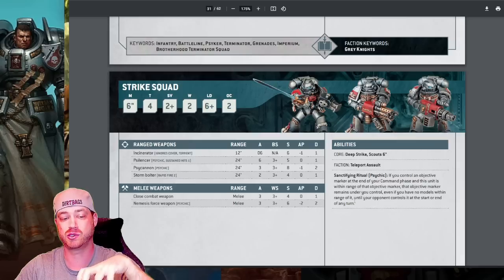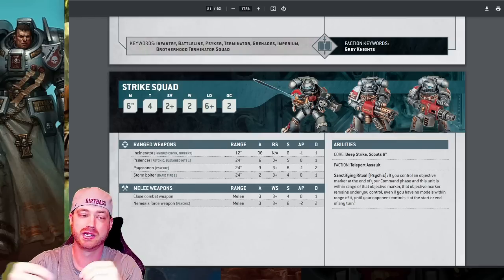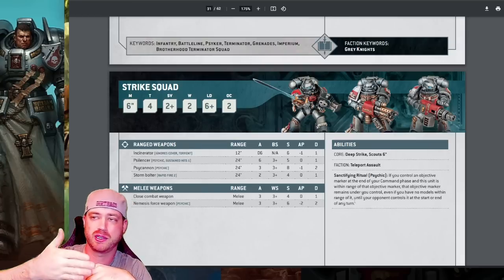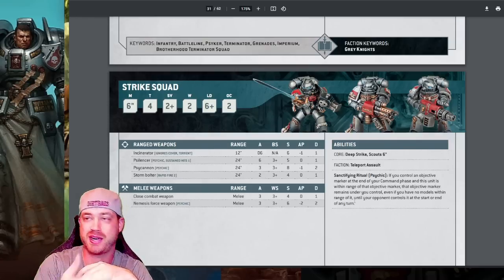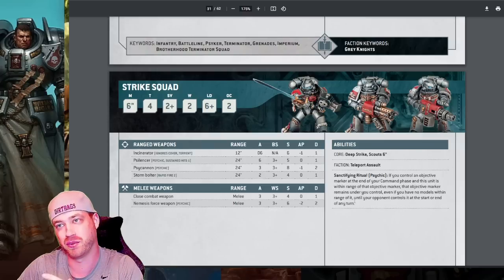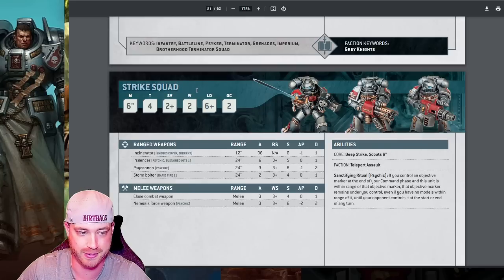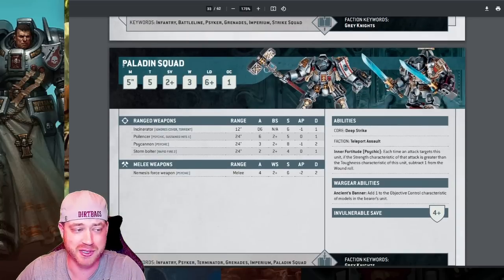I use Strikes more as blockades — teleport them, make something sticky, string them out to stop opponents from getting across the table to your Paladins or terminators. If you put a Brotherhood Champion in the unit they'll fight first and do damage before anything else charges through. Strike squads are probably one of the best battle-line units in the game with everything they do.